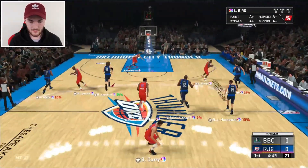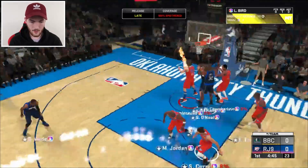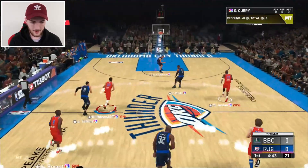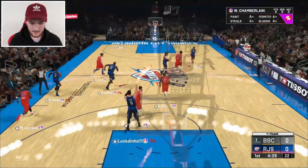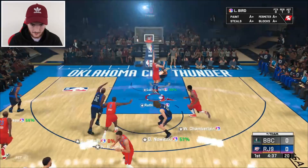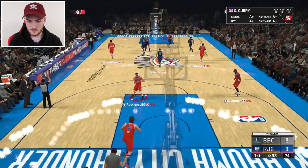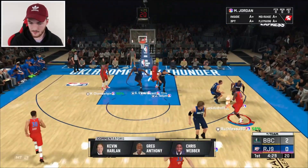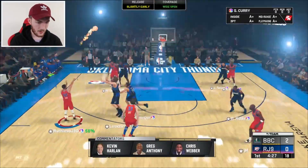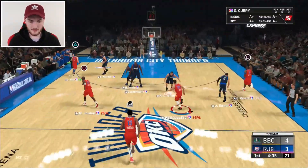Curry misses it straight away — two mistakes from him so far. Our opponent gets on the board first. It is what it is. We're going to find MJ — a card I'm not going to lie I kind of miss, used to have this card on the squad. Come on Curry, give me one. It's about damn time — Curry gets the first bucket for us.